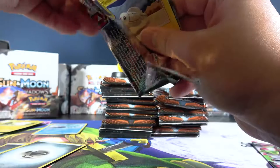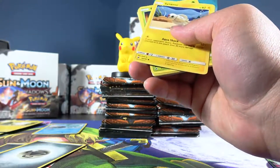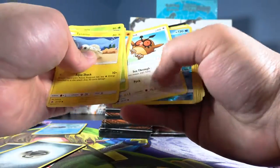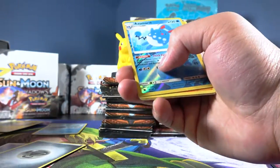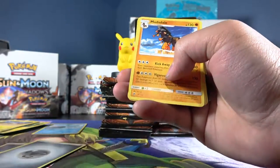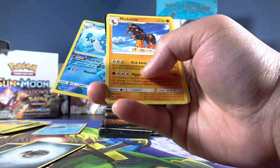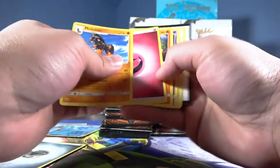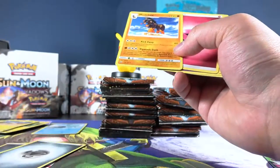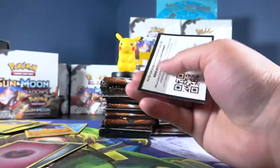I think the new set is called Forbidden Light, and some of the cards that have been spoiled for it look pretty cool — I believe it's got the X and Y legendaries in there, so that's pretty cool. Oh, I already messed it up — that's the inverse holo, so you go there. You're the rare. Inverse holo rare, gotta keep it organized.